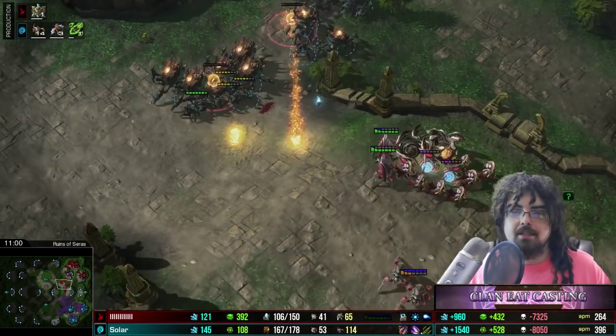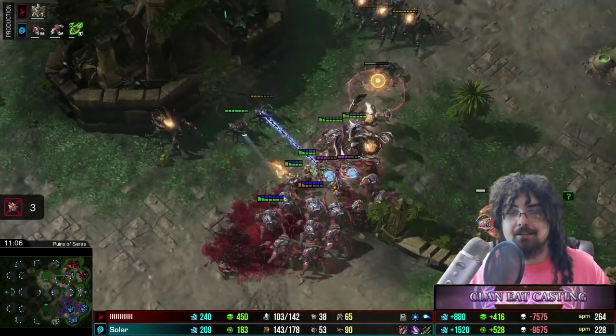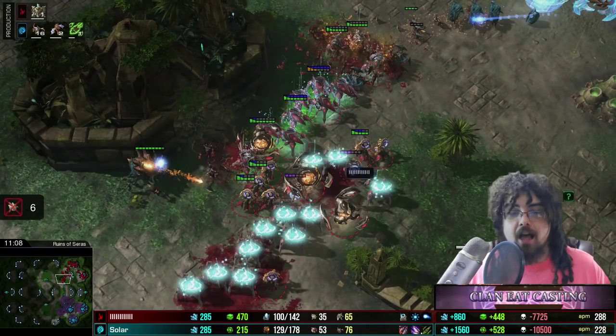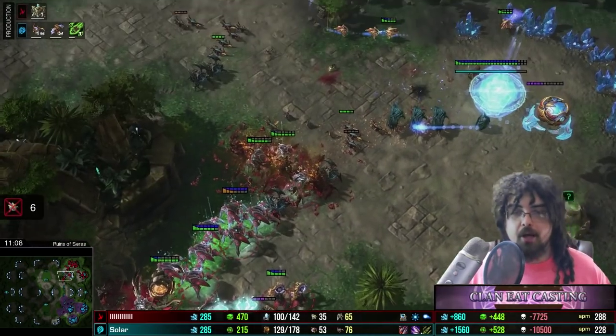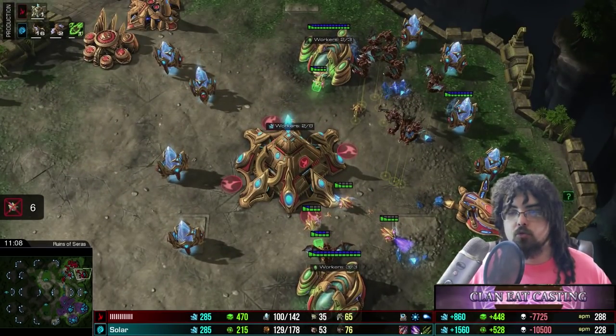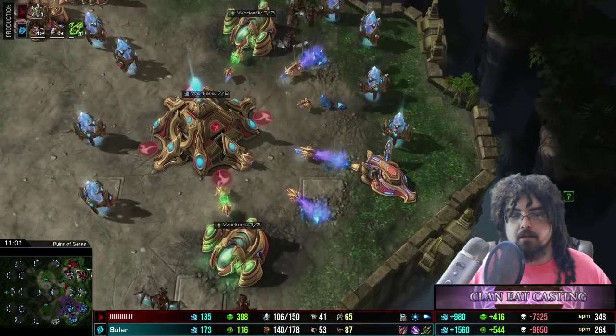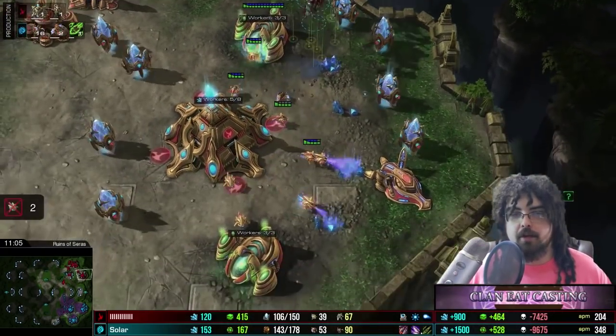The Ravagers are actually accidentally getting hit by that Disruptor, not looking very good for Solar. But here's the thing — even though all these Disruptor attacks are doing great against the Zerg ground army, take a look at what the Mutalisks are doing over here.